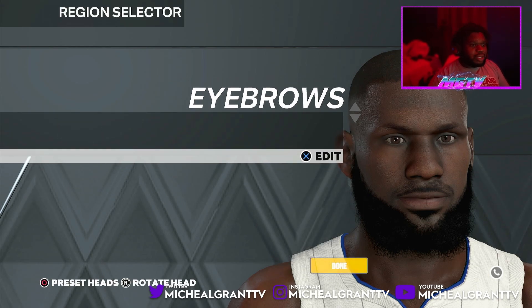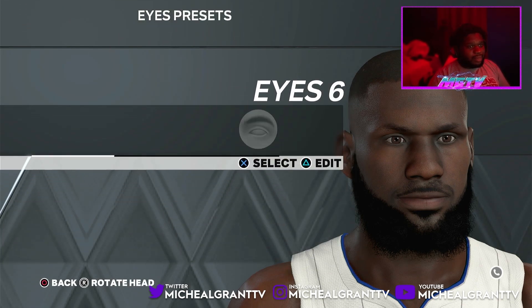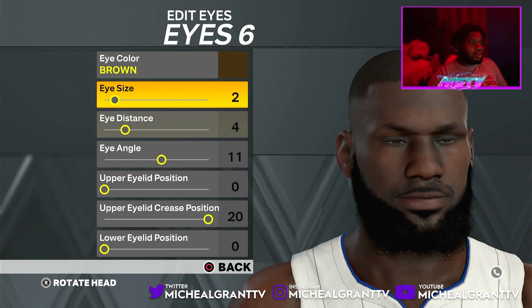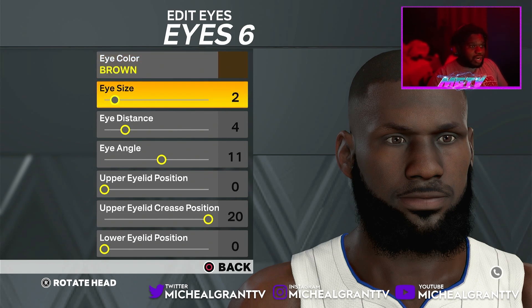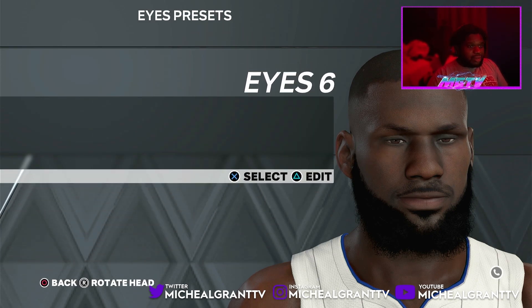For eyebrows, pick eyebrows number 2 and color black — something like that. Eye number 6. You guys were asking me this last year — make sure you join my Discord server if you have any questions or comment down below. Brown eyes, values 2, 4, 11, 0, 20, 0.